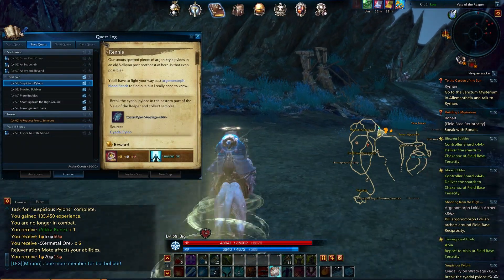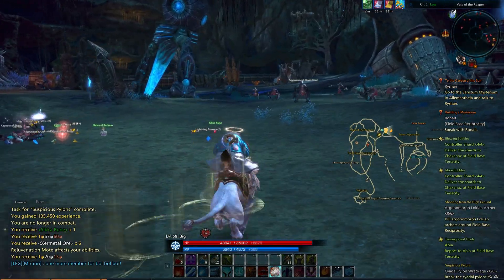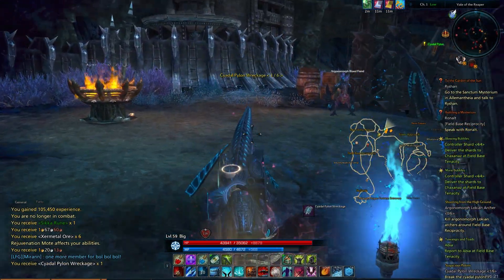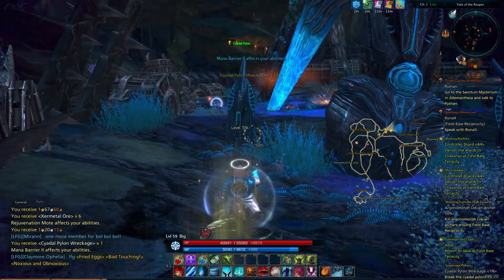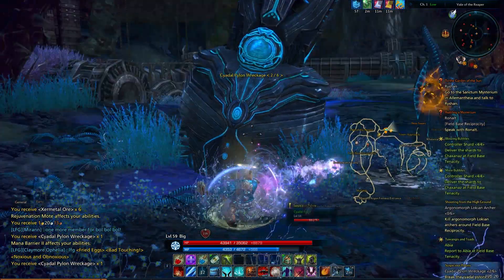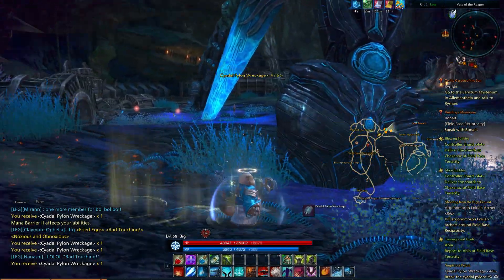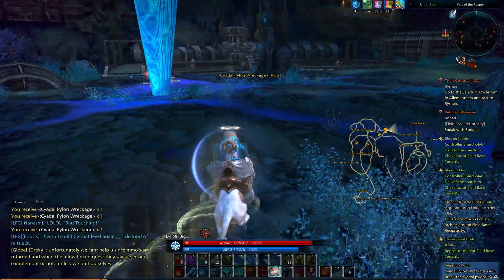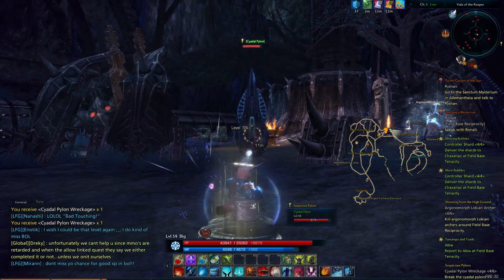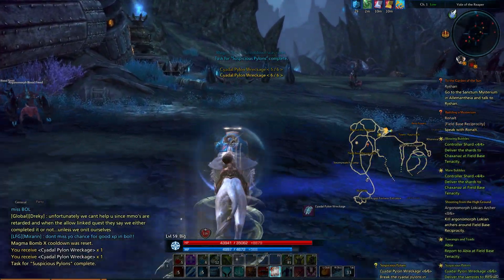We just got aggro from that guy, but we'll just avoid him. We need to kill Cidal Pylons. One, two, three — wow, we need six of these things? Four, and where are some more pylons? There we go — six pylons wrecked.